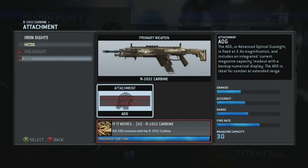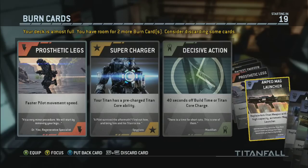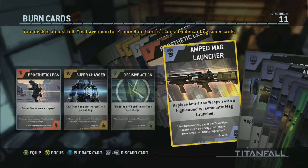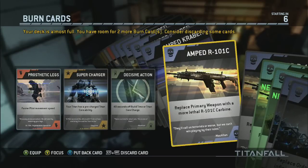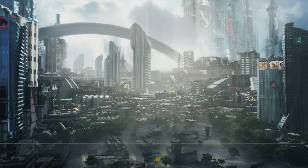Looking at some customization options. I haven't unlocked some — haven't maxed out the levels, but just about one kill away. I pretty much stick with the carbine and the sidewinder. The burn cards are pretty sweet; you can switch them in and out. When you die, you get something that gives you a little extra advantage. The supercharger is one of my favorites because you start with extra power and do more damage with your Titan. Decisive action gives 40 seconds off, and sometimes I take the more powerful carbine.